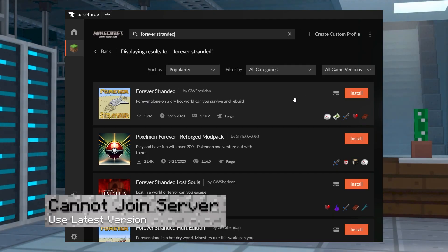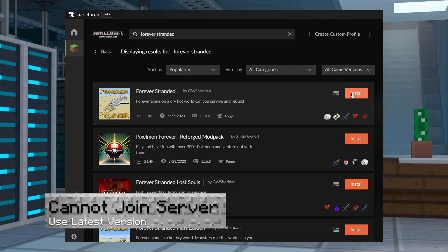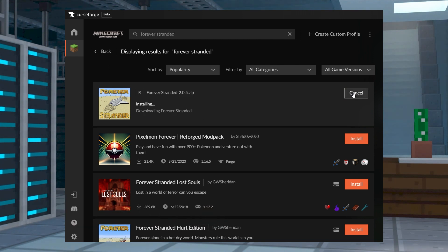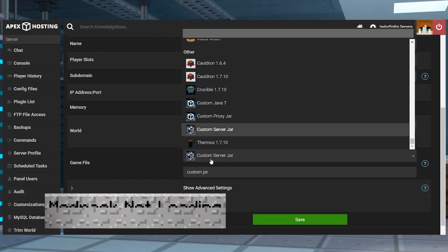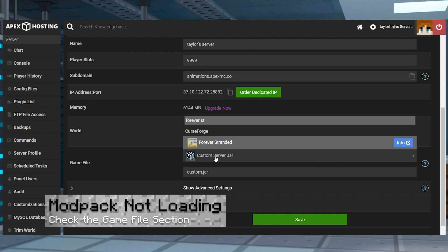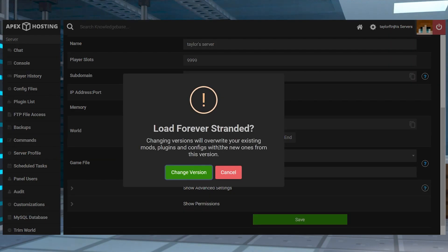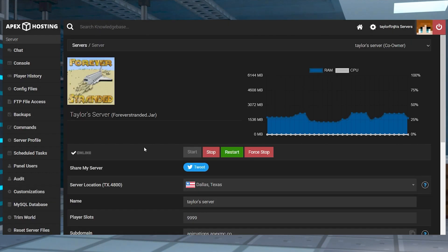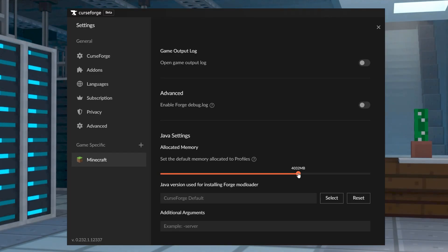If you're unable to join the server, make sure you load in the modpack through CurseForge and you're running the matching version. Our servers use the latest version of the pack, so make sure your CurseForge instance is running the same one. If the modpack isn't loading on the panel, make sure you're selecting Forever Stranded from the Game File section. The files in this modpack can conflict with other files, so if you haven't already, we do recommend creating a new server profile for the pack. Otherwise, it could be a memory issue, so make sure to have enough allocated memory on the CurseForge launcher before you play.